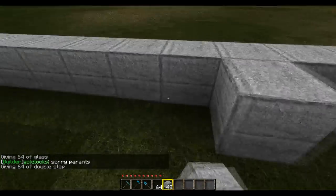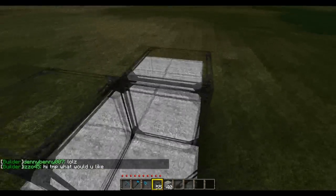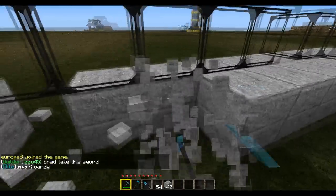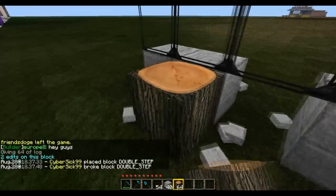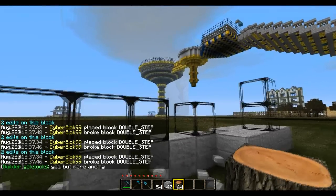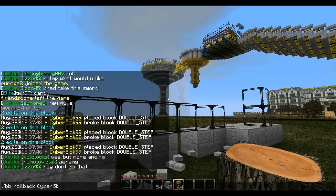Let's say this house is grieved by me. So you come in here with your BB log, check who did this — which is me. Now maybe this guy has built some really nice houses, and the moderator doing the rollback actually wants to keep them and just fix the grief in a certain radius. So you type /bb rollback, then the username, then r colon and then the radius in blocks.